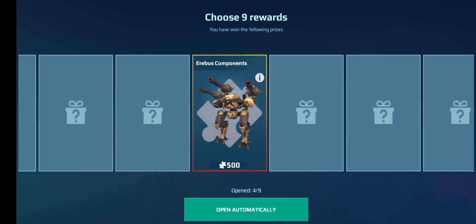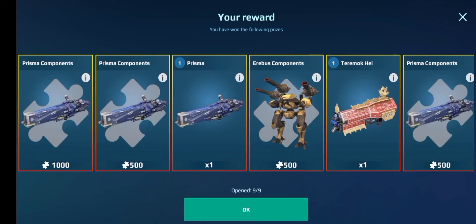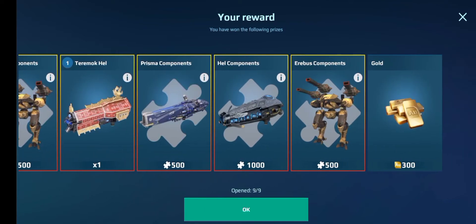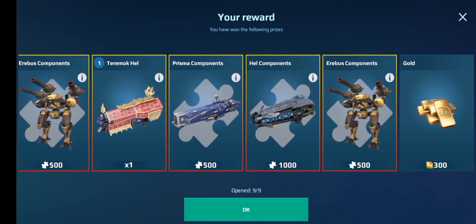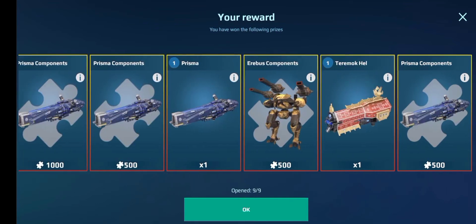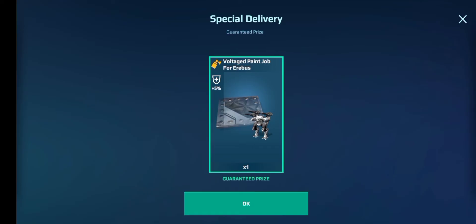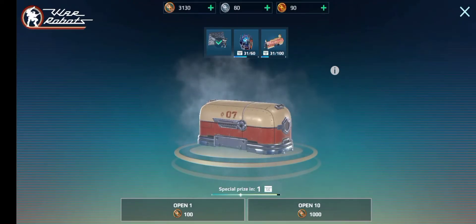I don't really care now. The Erebus component is good, let's just open the rest. We got another Terramorkel! I can't believe that — that means I have two of these now. That's amazing. I wonder how many Erebus components I have — not actually that much, but I should after this. And we get the paint job as well, which I already have.